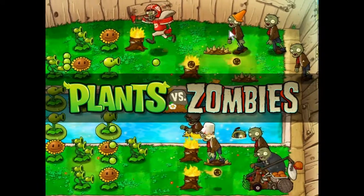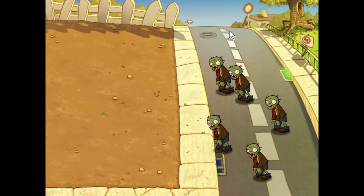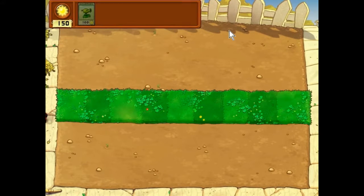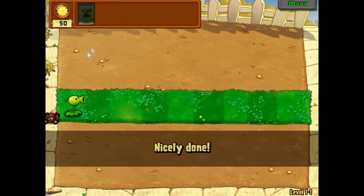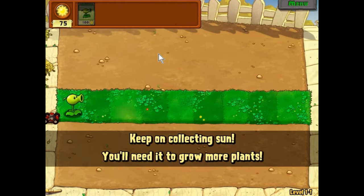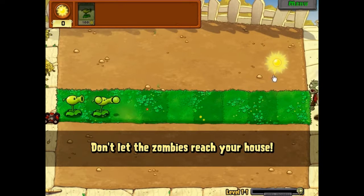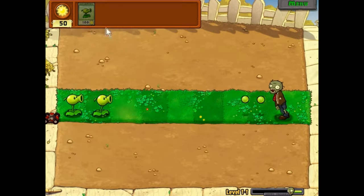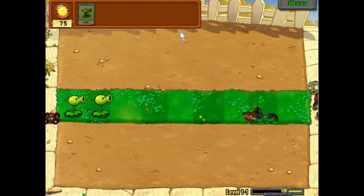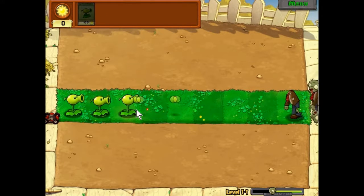Oh, that looks like a fun setup there. Unfortunately, there's a lot of tutorial stuff to get to before we can fight off zombies with flaming tree stumps in the pool. So our first little plant here is the Peashooter. Their special ability is to bounce back and forth and shoot zombies. Sun is like the currency, so collect that. Although explanations here are probably unnecessary, because chances are people know what this game is by now.